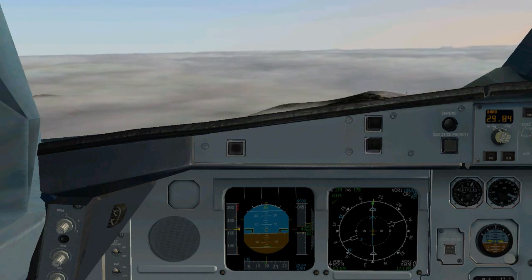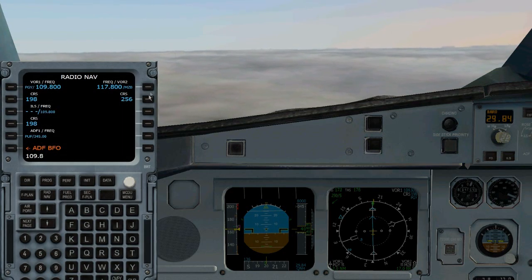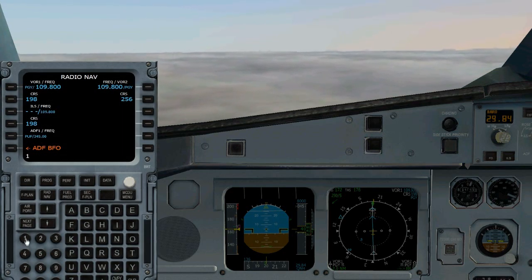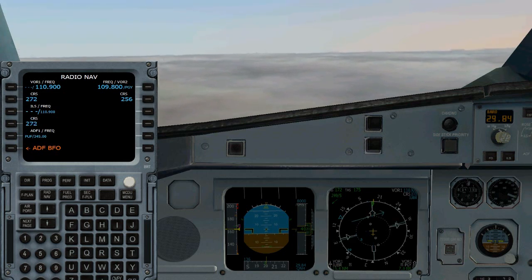We're going to maintain 4,000 feet until we intercept the localizer from runway 27 into San Diego. At this point we're going to switch our nav frequencies — VOR 2 gets Pogi VOR 109.8, and VOR 1 gets the localizer at 110.9 with a heading of 272 for the localizer.